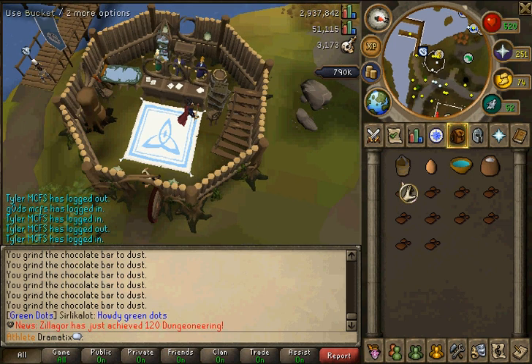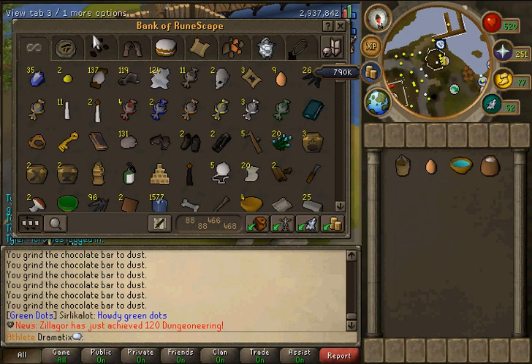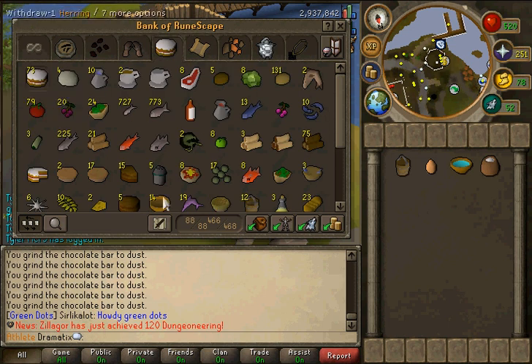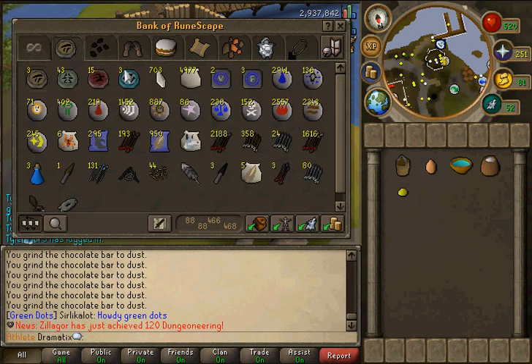I use chocolate dust not only for energy potions, but I can also use it for turning cakes into chocolate cakes, which are even better. That's pretty cool. Anyways, let's go.